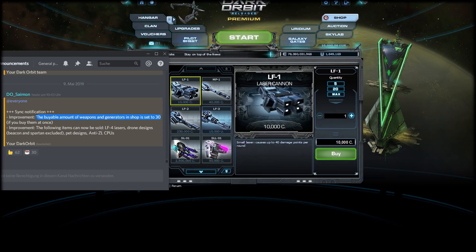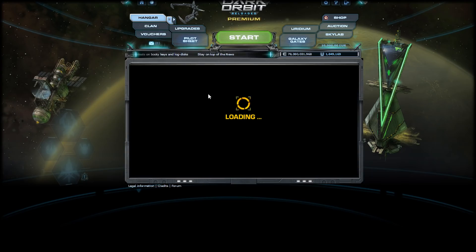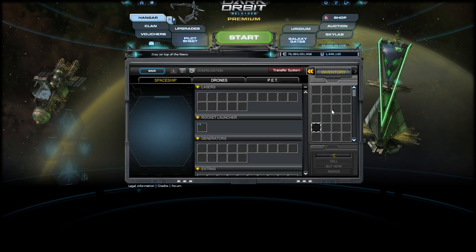This is a really good improvement if you guys ask me. The second improvement is that certain items cannot be sold. Basically the LF4 lasers — people with high-end accounts with over 1000 LF4 lasers, or drone designs which everyone has stacked. I'll show you guys mine. This is something which is causing lag as well.